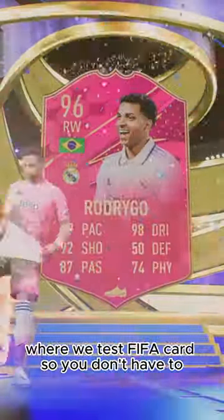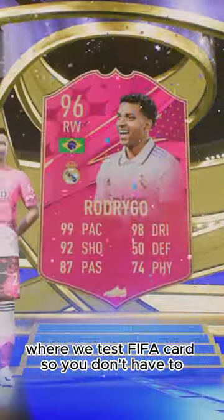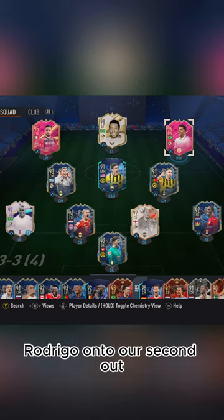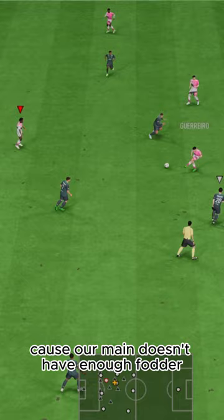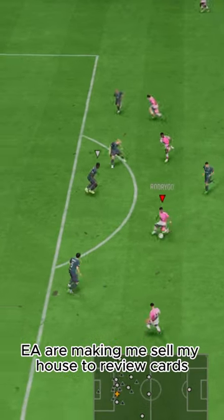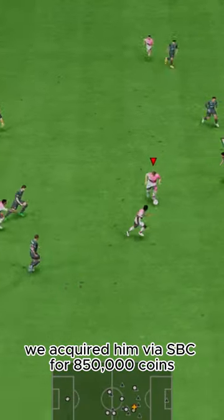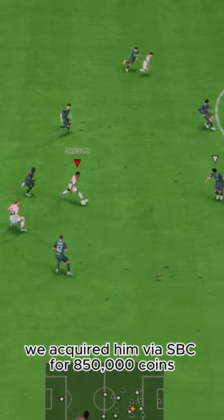Welcome to Baller or Bust, where we test FIFA cards so you don't have to. Today we've got this squad with Futtys Rodrigo. He made us use Rodrigo on our second account because our main doesn't have enough fodder. EA are making me sell my house to review cards. We acquired him via SBC for 850,000 coins.